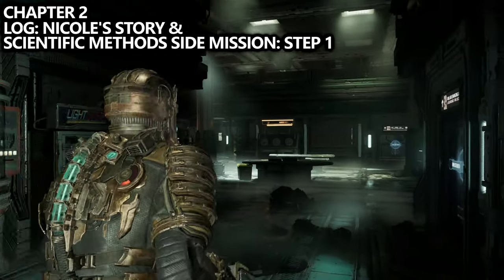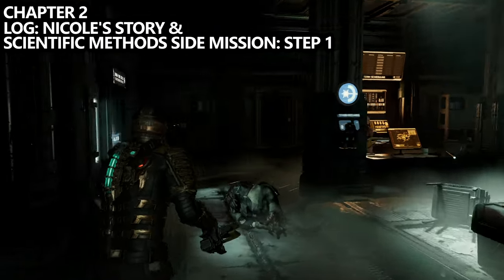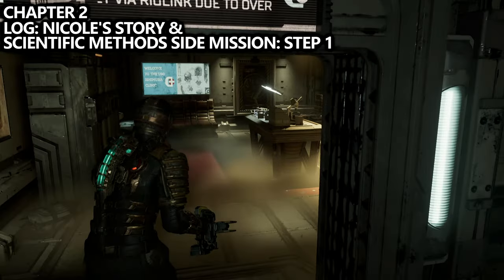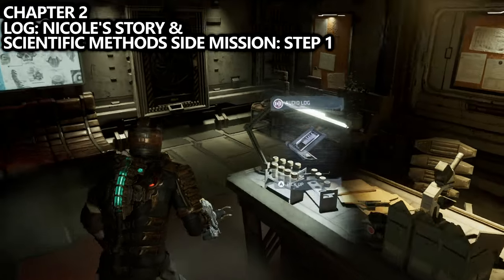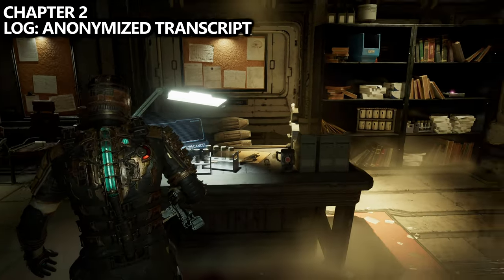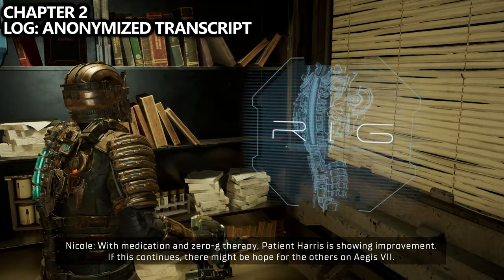There will be a bunch of enemies and then the lights will turn on. At the bottom of that elevator, go to the first room on your left and you will find a log called Nicole's Story. This is going to be step one for a side mission called Scientific Methods — we're going to need that log to not miss out on things later on.